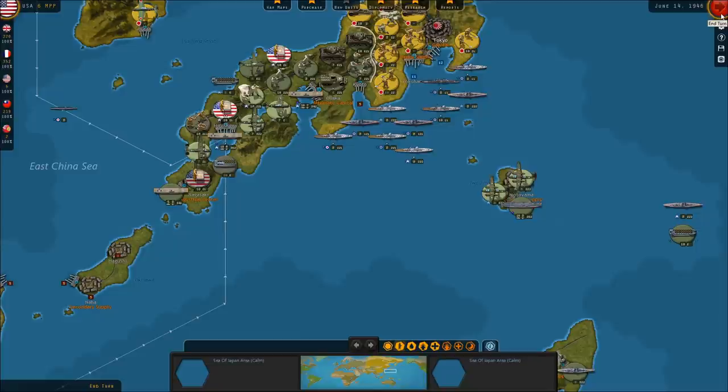Hello everybody, it's the Historical Gamer once again, and today we're returning to Strategic Command World War II: World at War. This is episode number 83 of our Let's Play series, where we're playing as the Allies. We're into the middle of 1946.